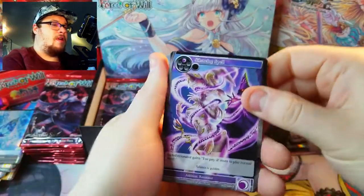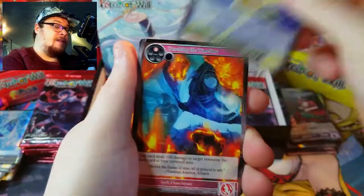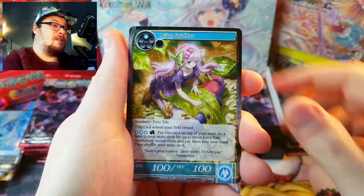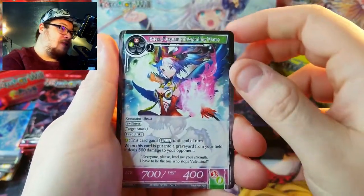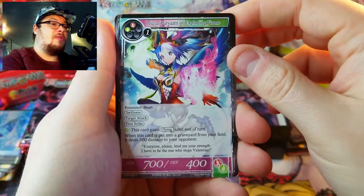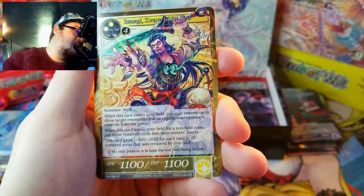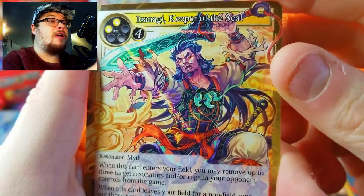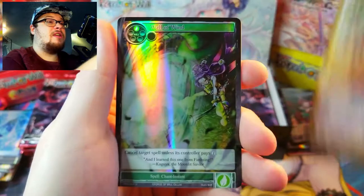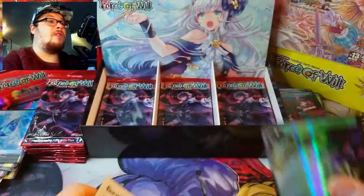We have been getting super lucky with all these god packs and uber rares — it's so awesome, but that's because I spend too much money on this game. Presia the Exploding Flame again — very nice. Behind her we've got a super rare: Keeper of the Seal. Pretty cool artwork on him actually, and behind that we got Wall of Wind as an uncommon foil.